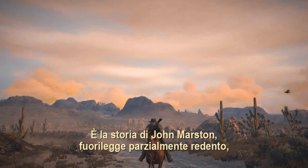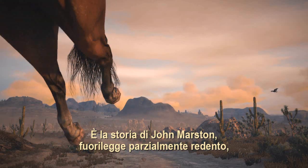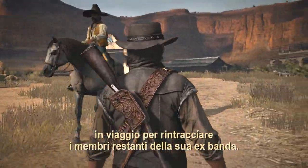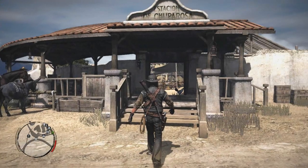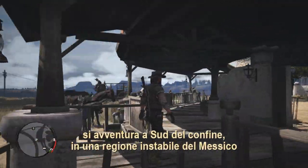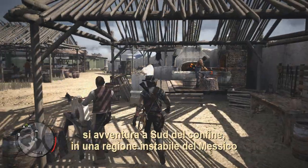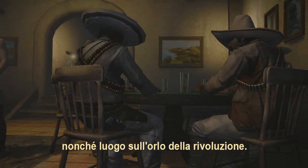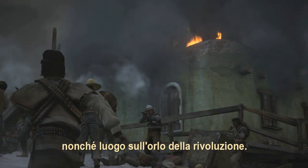It is the story of partially reformed outlaw John Marston, on the trail tracking down the remaining members of his former gang. After a period searching in the US, he ventures south of the border into a volatile region of Mexico named Nuevo Pariso — a dusty border area, the kind of place revolutions ferment.